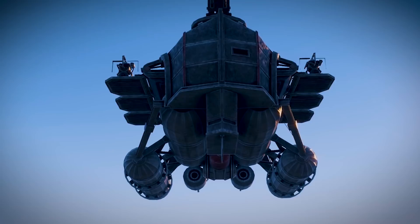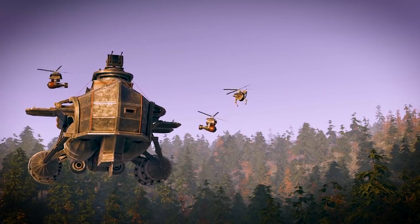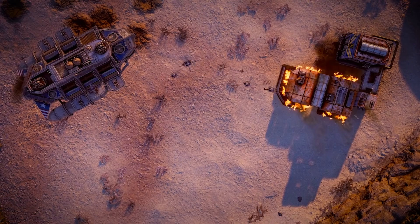Introducing the ZR-25 Samson Essex, the pinnacle of Usonia's superior industrial and technological capacities. This gunship comes in the form of an aircraft carrier and launches small drones that drop bombs on enemy bases. These small drones hunt down every remaining enemy reinforcement until nothing is left, making them a dangerous threat to be reckoned with.